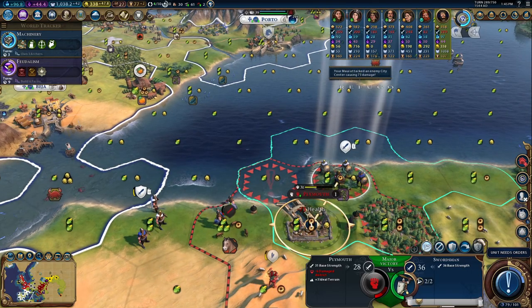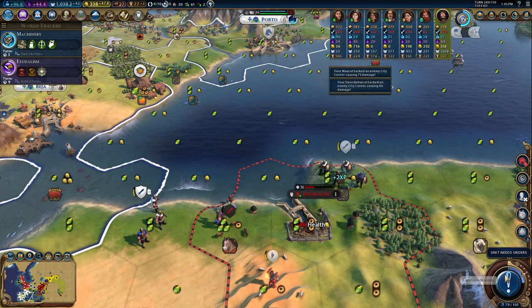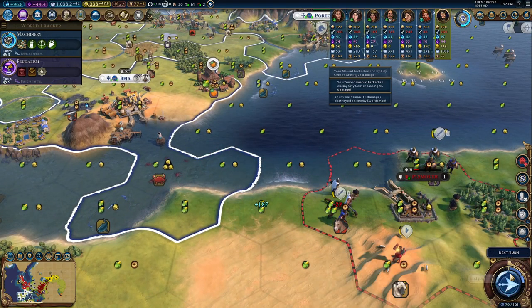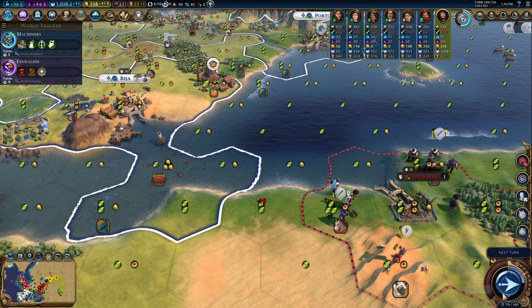Anyhow, keep attacking Plymouth. We're one turn away from razing that city to the ground. Perfect. Might as well grab some more experience on our way out too.